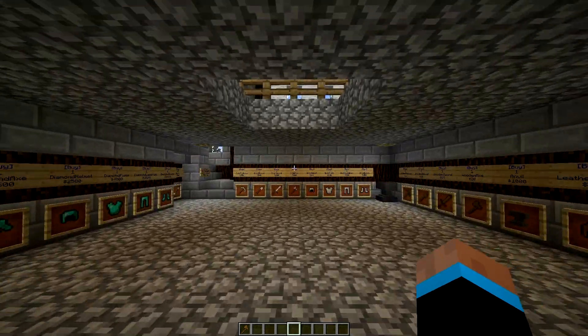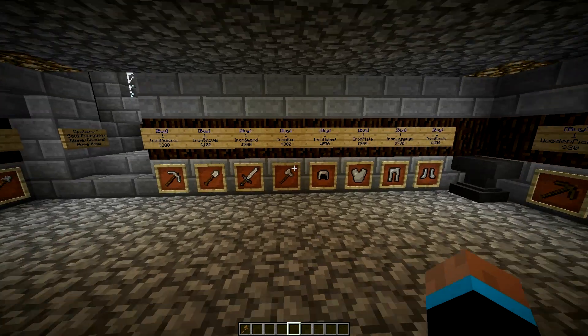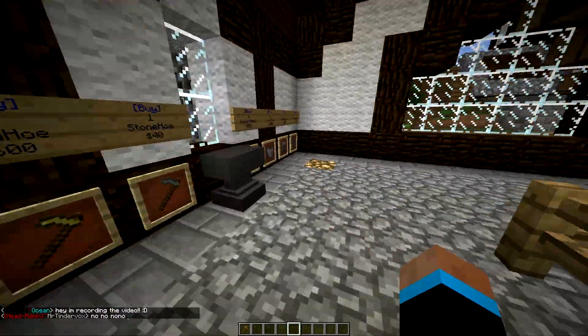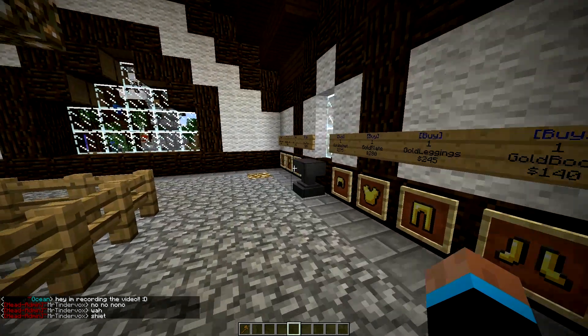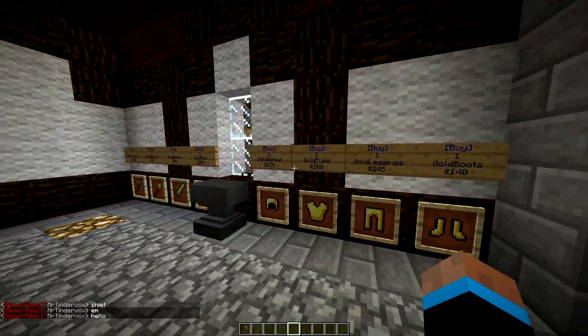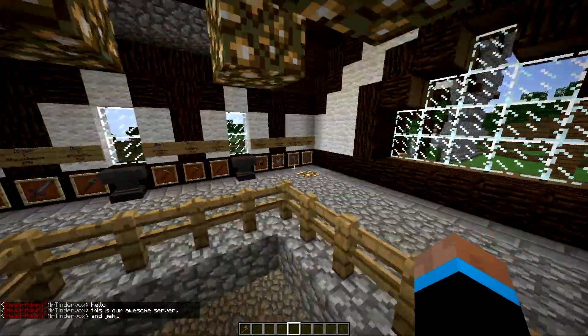Next up we have the blacksmith. As you can see right here, you can actually buy all your different types of armor, tools, and weapons. So if you don't want to craft it yourself, you can buy it in the blacksmith shop.